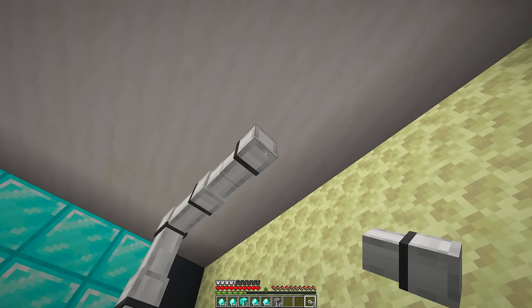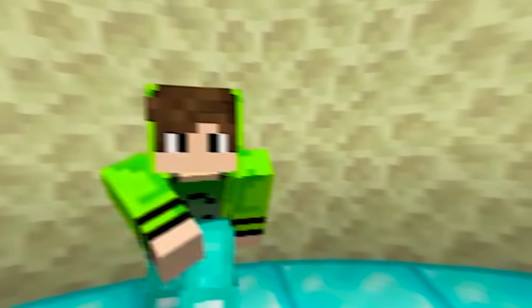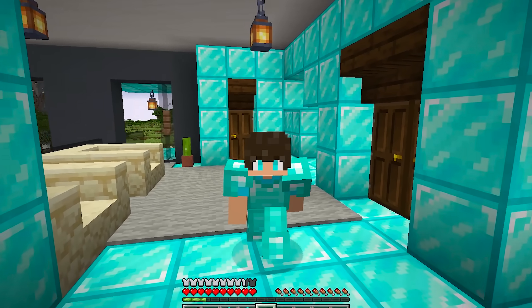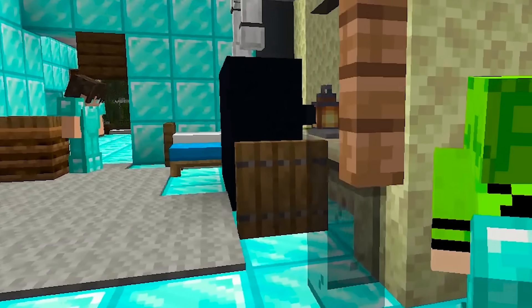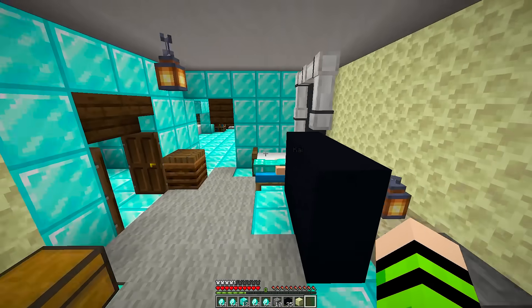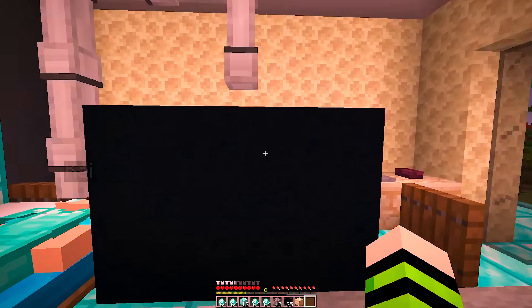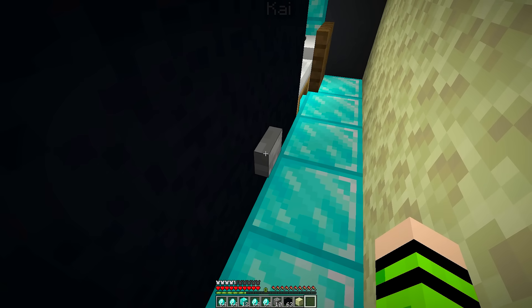Now I need to hide because it's already getting dark — Kai will come to sleep soon. Kai says: 'My bed is different,' but decides he'll break it tomorrow because he's too tired. He laid down on the machine. Now let me come here and see if it works. No diamonds are coming. I need to come here and place this button to activate it.